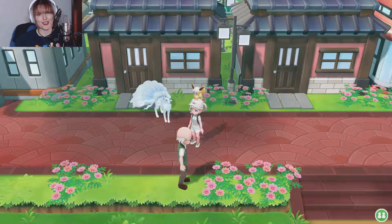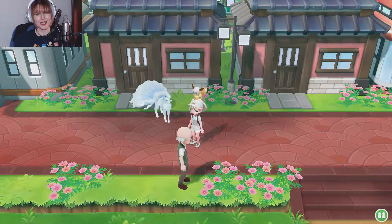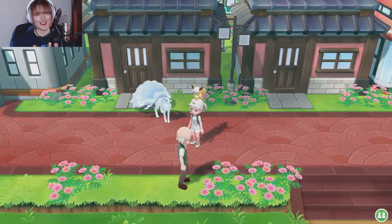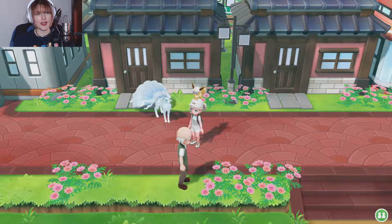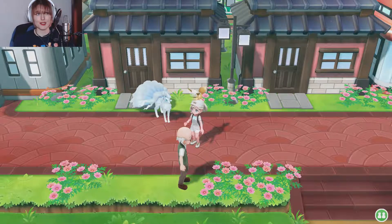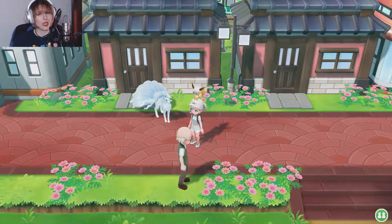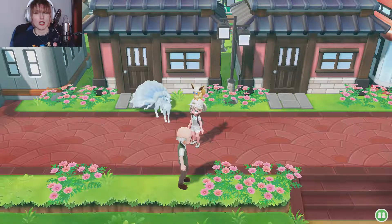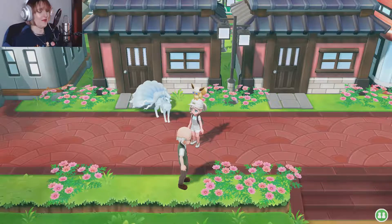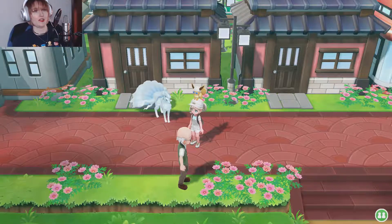Hi everybody and welcome to Take Your Time Gaming, I'm your host Katie. We're on episode 31 of Pokemon Let's Go Eevee. Last episode we cleared Route 15 and we've started exploring Fuchsia City. I expect we may be getting into a gym battle this episode, or we'll explore Pokemon Road. Grab a tasty beverage and let's get started.